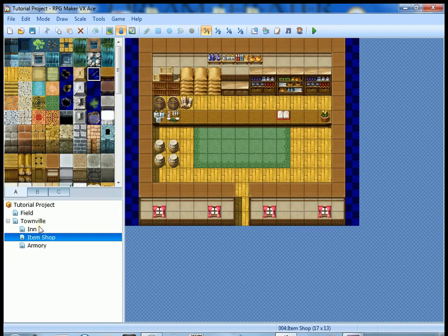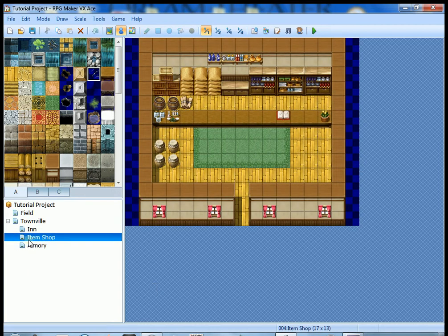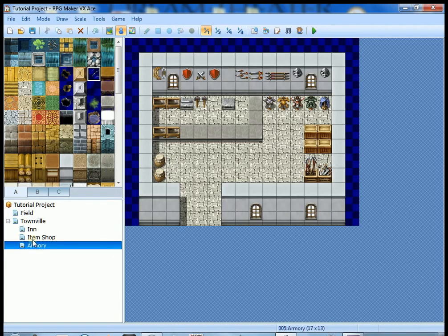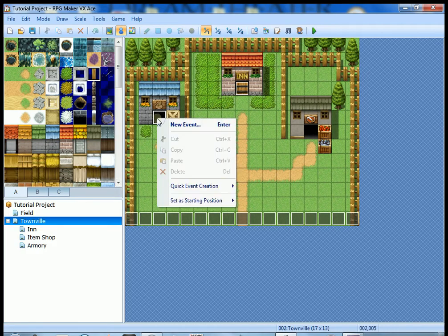I showed you how to draw the inside of the inn and you could take what you learned there. If you haven't made an item shop map or an armory map, go ahead and pause the video and do that now. What we're going to do is go to Townville and create some door events that will take us into the respective buildings.